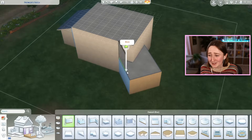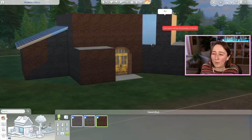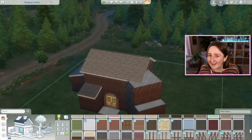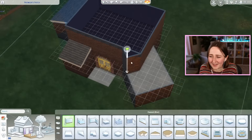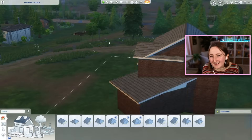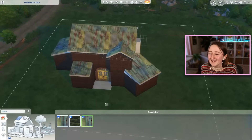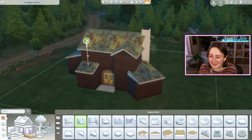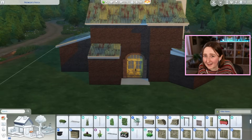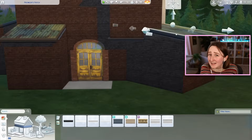For some reason I decided to use diagonal walls in here. What you're watching right now is take four — I bulldozed three times before we got to this point, but I finally figured it out. This whole thing is way out of my comfort zone. I kind of have a certain build style that feels like mine, and this werewolf stuff is really not it. I wanted it to look abandoned, but more like it was an abandoned building that's since been moved back into and loved and cared for, maybe updated a little bit.